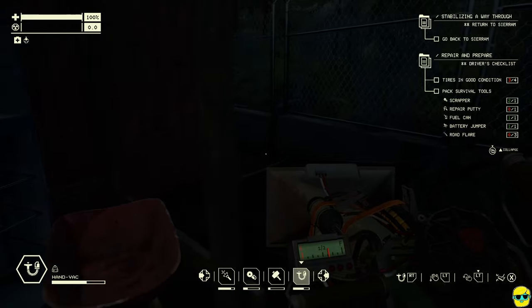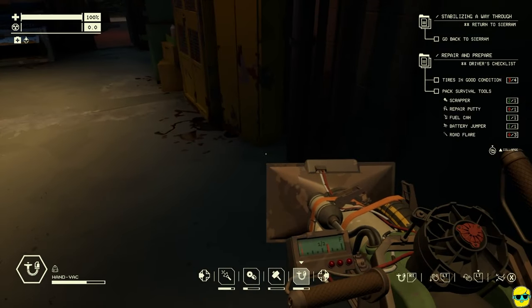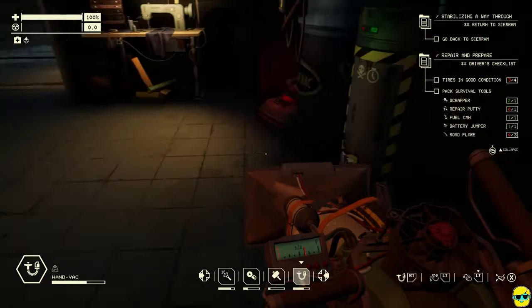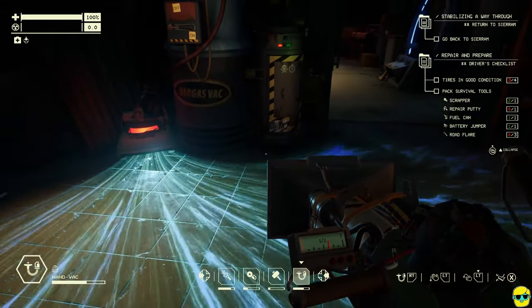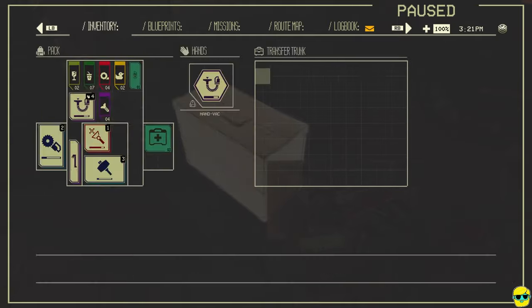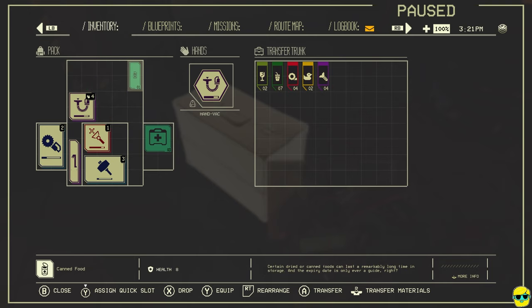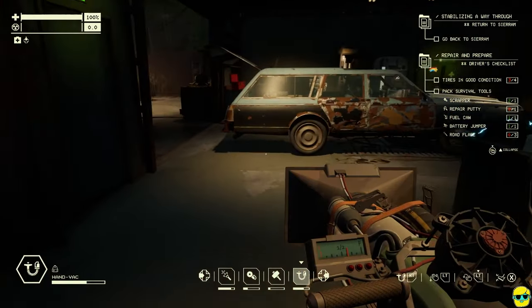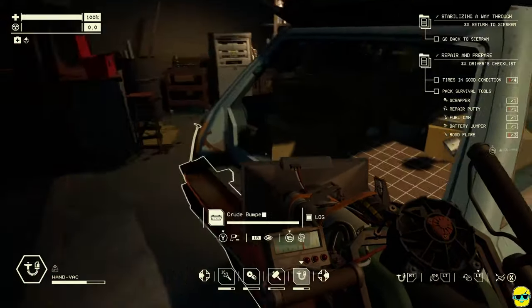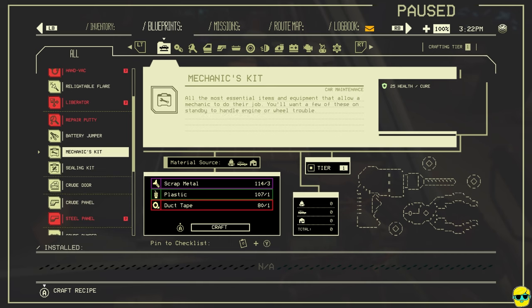All right, let's see. I'm going to dump all my stuff — where'd it go? Oh, I put everything in the lockers. That's right. How is my transfer trunk empty? Lockers. So we need to really just upgrade. We need to build a spare impact hammer and scrapper for the run. We also need to make a mechanics kit to fix the wheel wobbling.